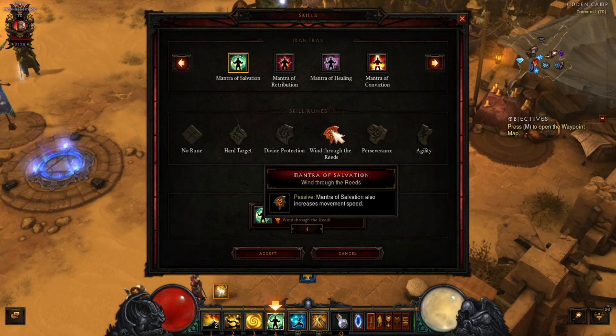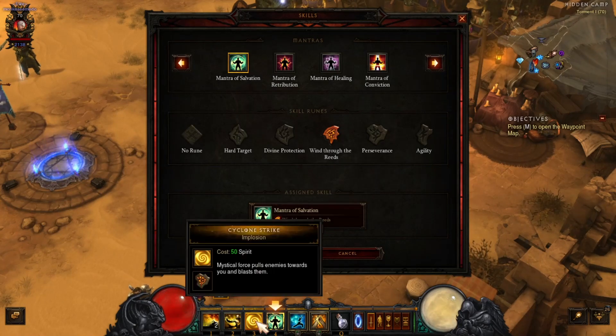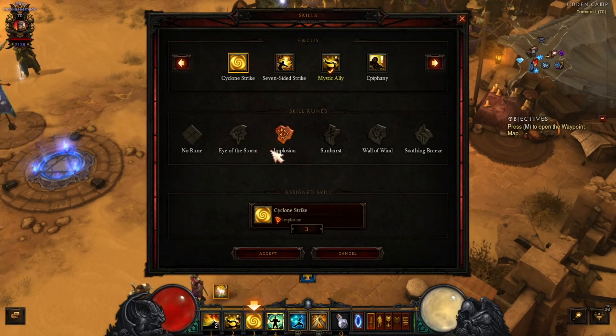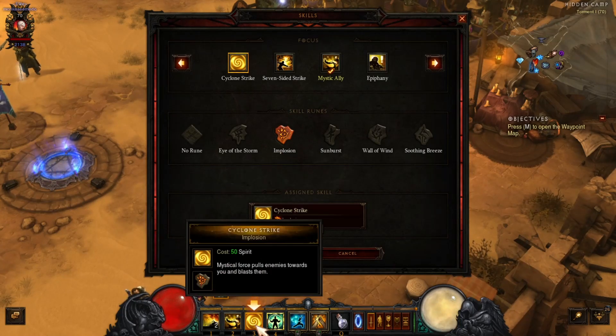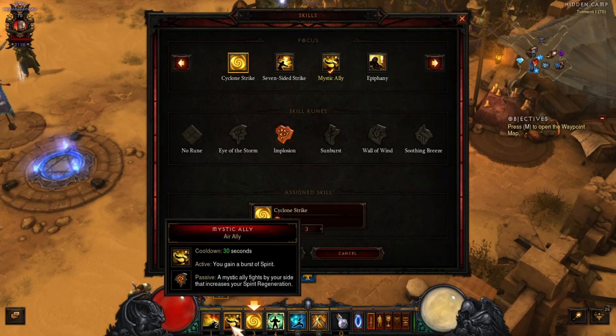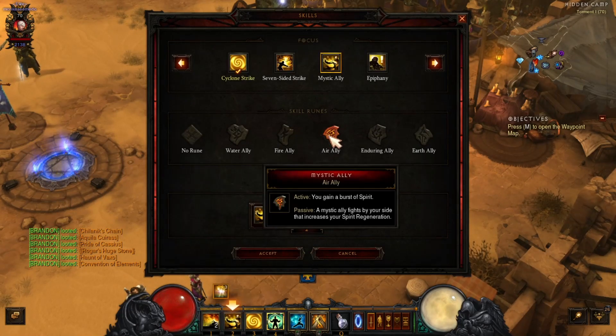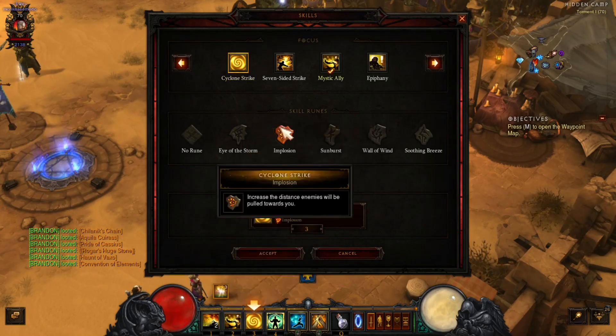I've got Serenity with Windtunnel through the Reeds for more speed. Cyclone Strike with Implosion increases the distance enemies are pulled toward you — this is critical in the dungeon. You circle or group enemies up, hit Cyclone Strike to bunch them all together, then hit Mystic Ally to attack them. You've got to get a group of 10 enemies five times, so this is very important. Dashing Strike with Way of the Falling Star also helps movement.